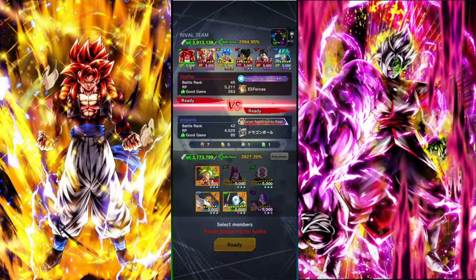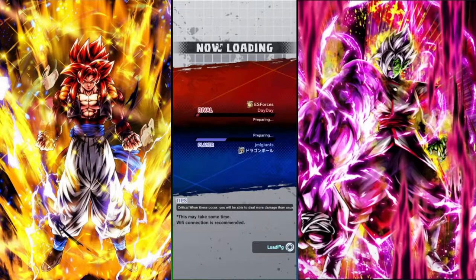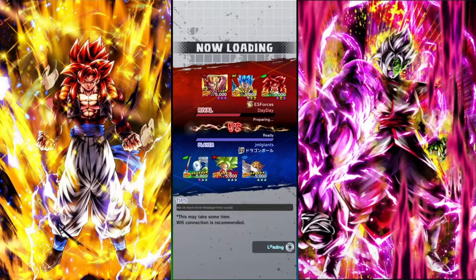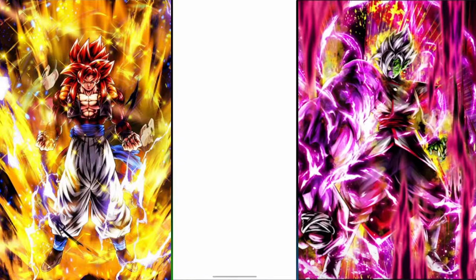There's a very good chance he's bringing Super Gogeta. Yep, there he is, I'm happy about Toppo. These are good colors for this team. Kefla should melt Gogeta Blue — that's what I'm hoping at least.